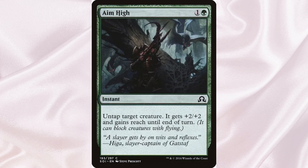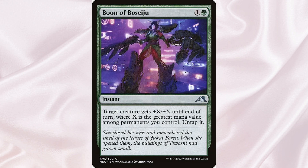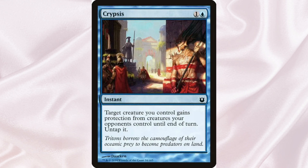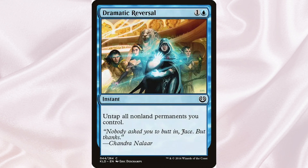We also have a bunch of untap effects. Green is famous for these and there are a couple of blue ones too. These will really, really help, because Xavier taps to sacrifice a creature and proliferate. By untapping, we can get more proliferates. Some of these also put +1/+1 counters on Xavier, which means he can be our win condition if we put enough counters and proliferate enough times.